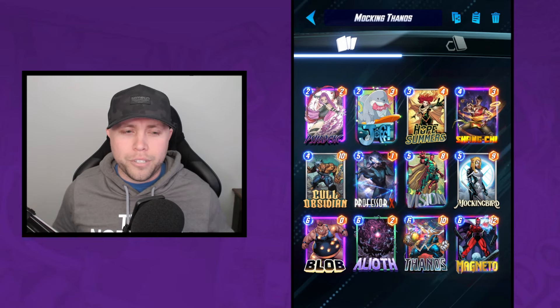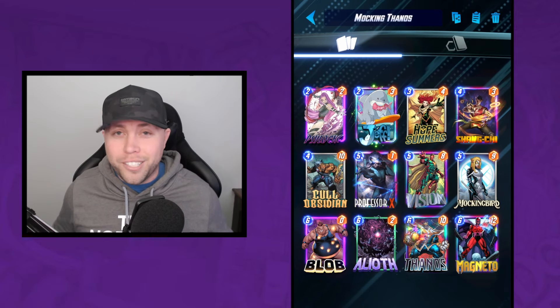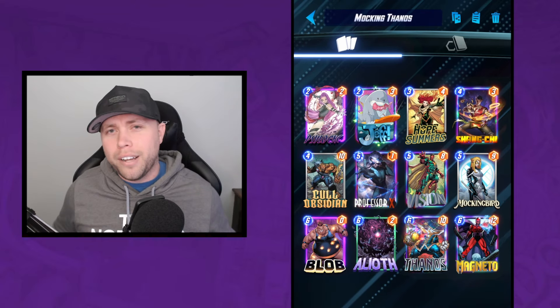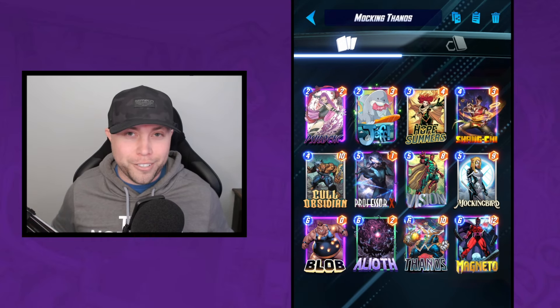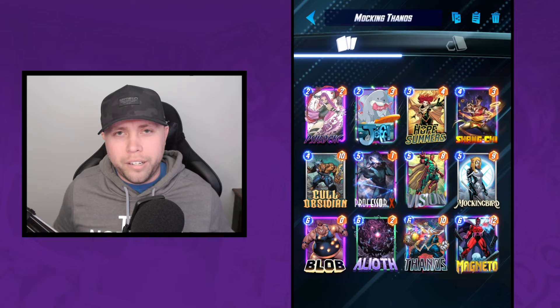We're running Jeff. We have Professor X in the list so you can move him in or out of lanes depending on the power. We've got Hope Summers just helping you generate more and more stats — very easy to do with those stones, and you want those stones out on the board because of Mockingbird. We're running our one tech card, Shang-Chi. The cool thing is if you can get Mockingbird down to a two or less cost, you can play Shang-Chi and a nine-power card on the final turn.